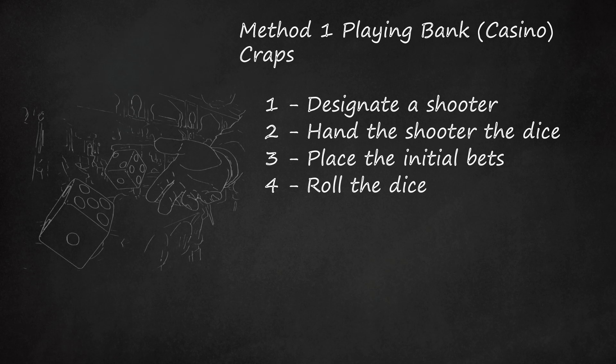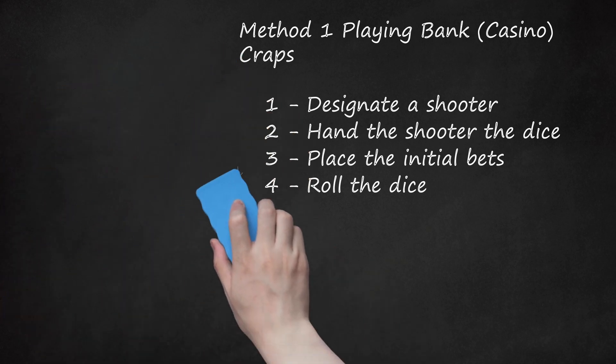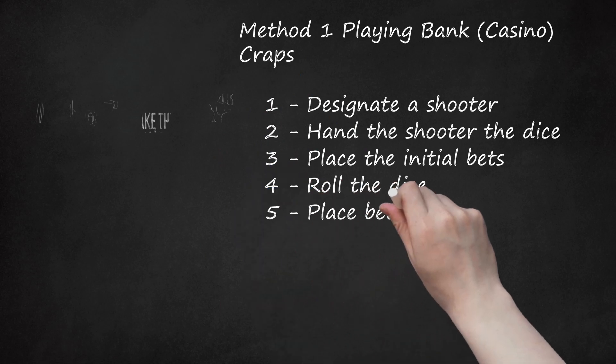If the come out roll is a 7 or 11, pass bets win and don't pass bets lose. If the come out roll is a 2, 3, or 12, pass bets lose. Don't pass bets win if the roll is a 2 or 3, while they are returned to the player (pushed) if the roll is a 12. If the first roll is anything other than one of these results, the number rolled becomes a point. In casino craps, the shooter is required to roll both dice with one hand and have them hit the far wall of the table for the roll to count.